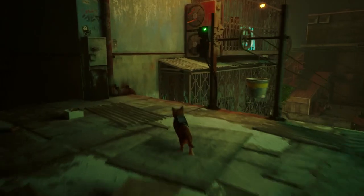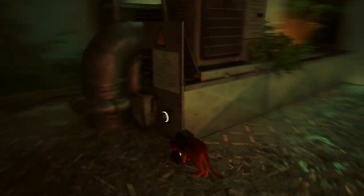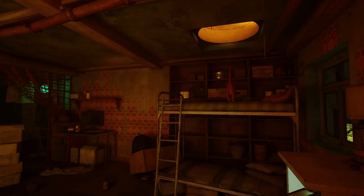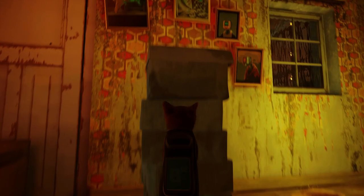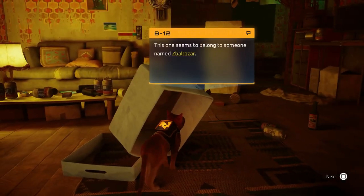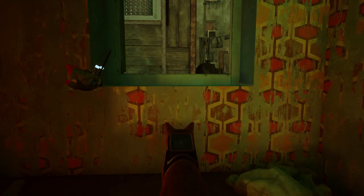Since we're already over here, I'm going to come up here and unplug this. That'll disable the vent. And then his notebook is inside of this stack. That's all to do inside of here, so you can just go ahead and scratch at this to open it.